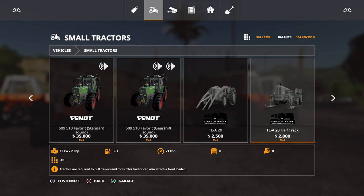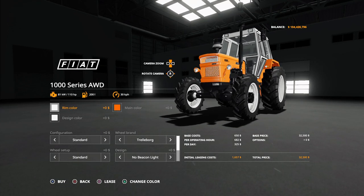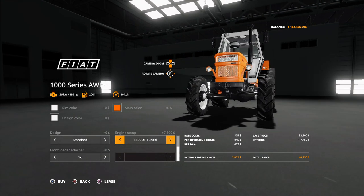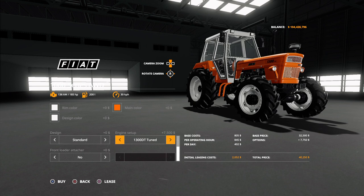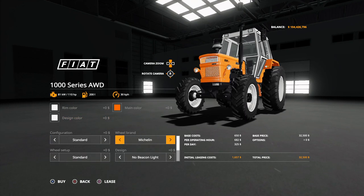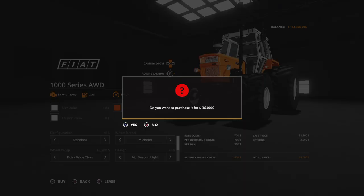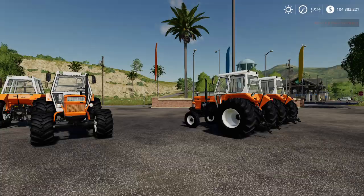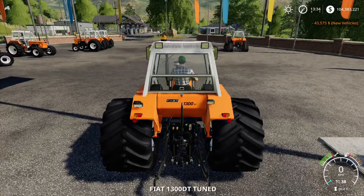Let's go ahead and see what this tractor can actually do — how much it can pull. It actually has 110 horses under the hood, and you can change the engine setup all the way up to 185 horsepower, which is insane. I'm going to go ahead and get that. Let's take the Michelin extra wide tires again, and let's take the engine setup as the 1300DT tuned — right there.